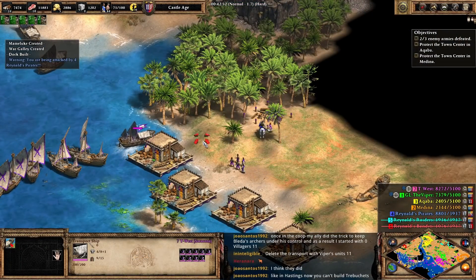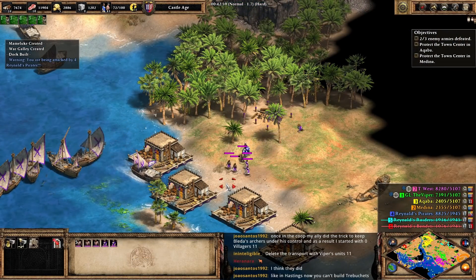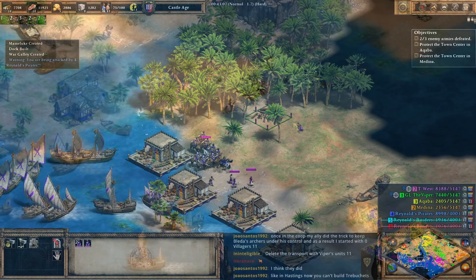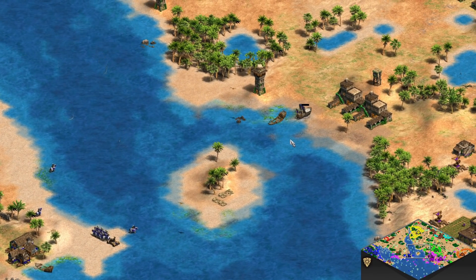Why is there a pallet in there? Quick one. Alright. Mamluks. I don't have space to land. Sorry. The hill's on the transport. There. Got it. Alright. So, I will make some ships.